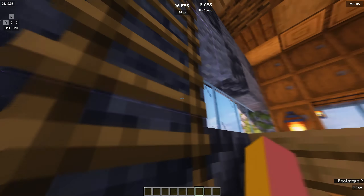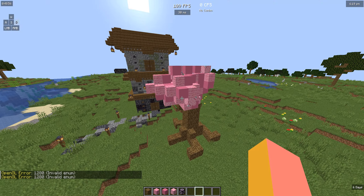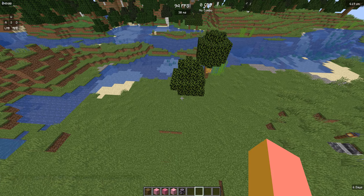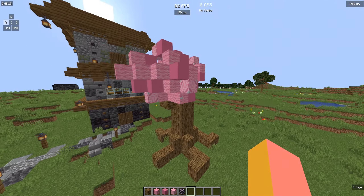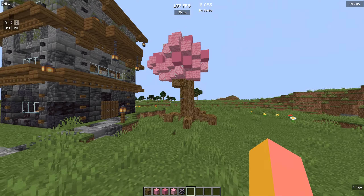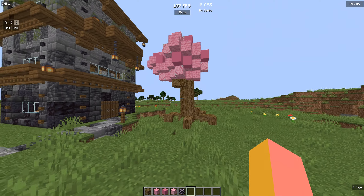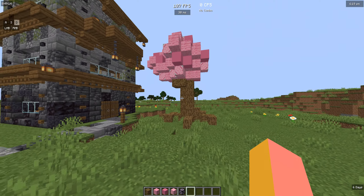When the building is complete with furnishings, it really looks incredible. I also like to design custom trees for my build because normal trees are questionable. Using a mix of different blocks, I made a cool cherry tree, so use this in your next build.